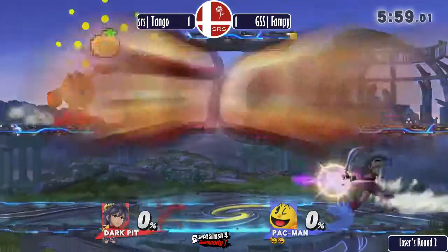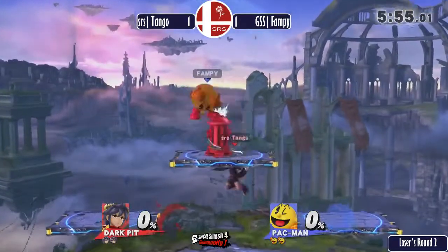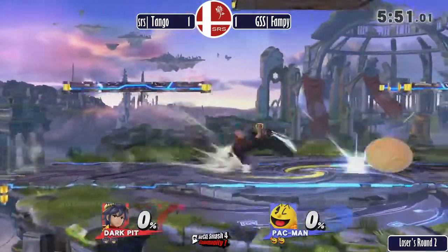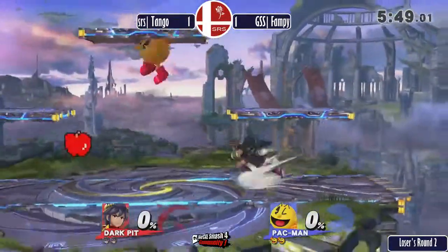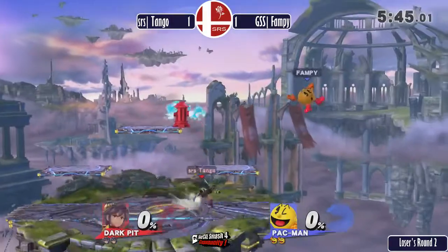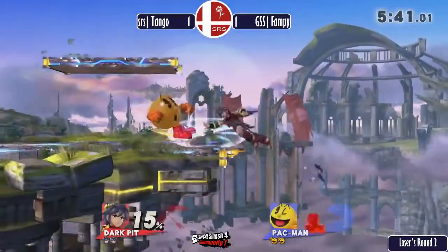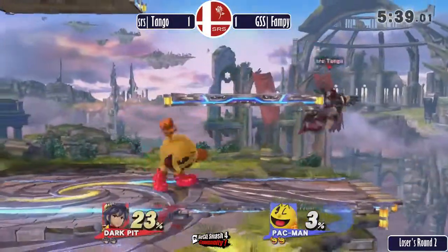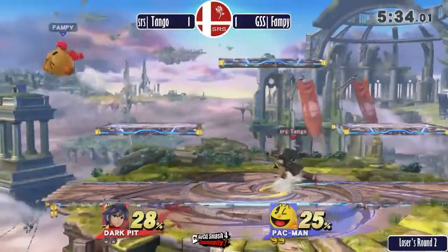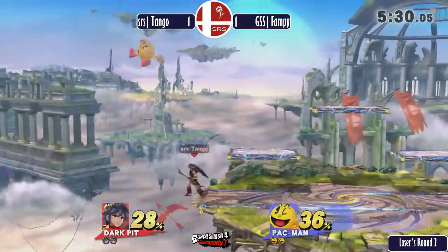Fampy has switched to Pac-Man. This man has a Pac-Man though — I've almost lost to it before. He's got the Z-drop tricks down, like with the Gradius — the little loopy loop ship. Getting into it now — interesting little clash.